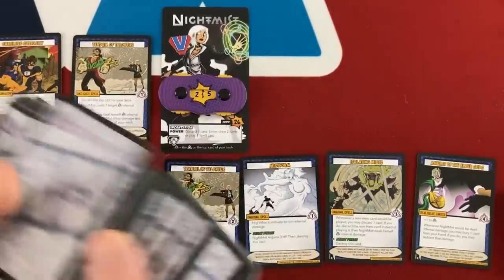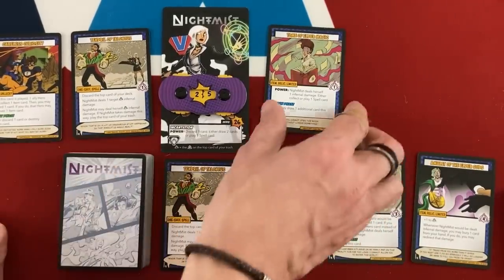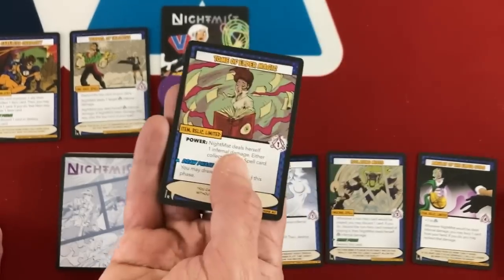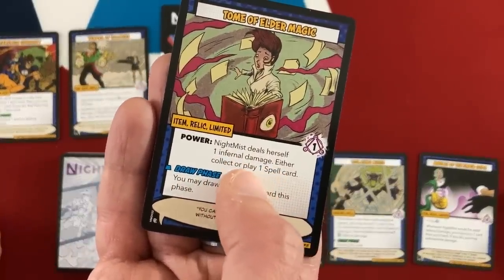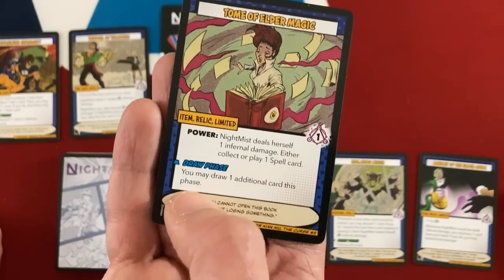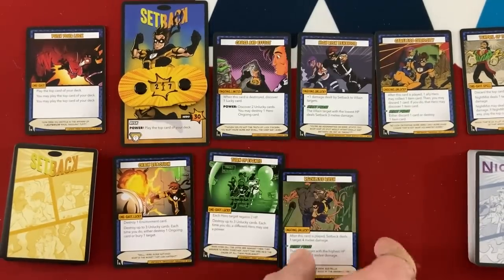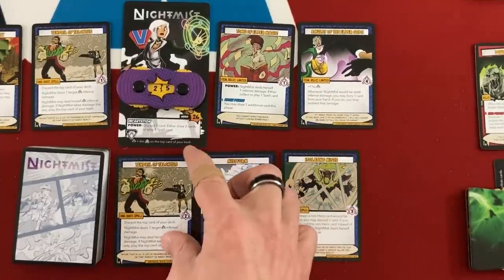Then I shuffle and discover the first item card, which goes straight into play — it's the Tome of Elder Magic, the one I wanted. These values come into play when she casts spells. As a power, Nightmist may deal herself one infernal damage to either collect or play a spell card, and she draws an additional card every draw phase — so two cards every turn instead of one. Now for Nightmist's actual turn, I'll play the Amulet of the Elder Gods so I've got my two best relics going.